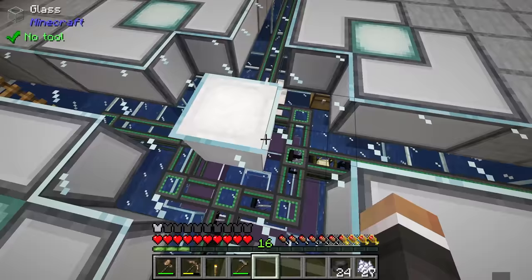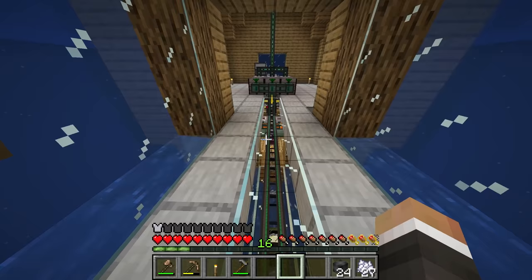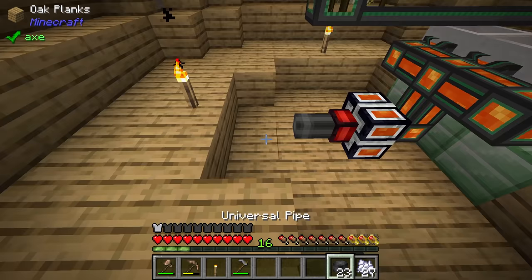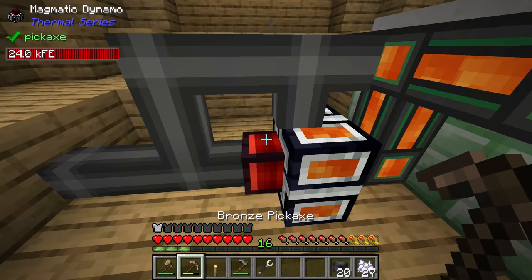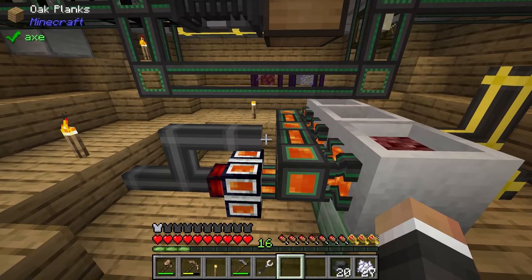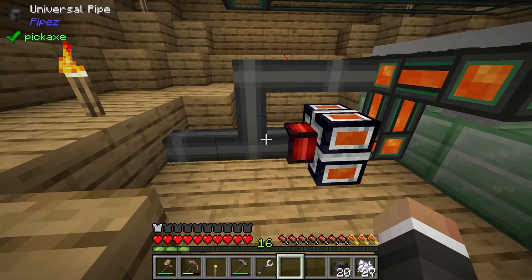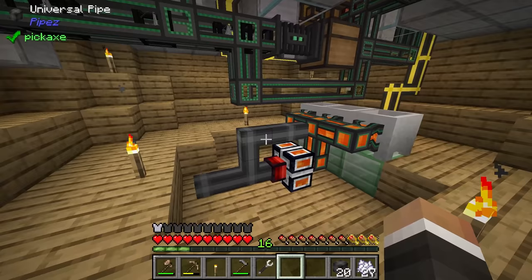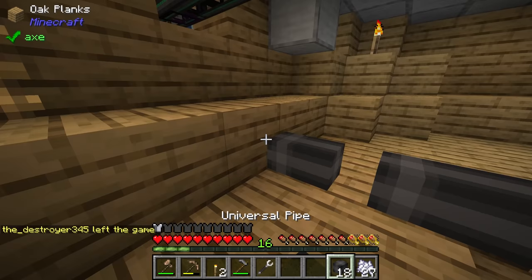Someone suggested using universal pipes just to the controller and then fluid pipes for the rest — we don't necessarily need universal pipes all the way through, though it would be nice to have power available on both sides. I'll extract from the dynamo here, possibly also extract from the existing source. We'll probably put down some kind of battery — a Mekanism energy cube — to buffer the power so we have it ready if the generator goes down, and a tank to buffer the lava too.